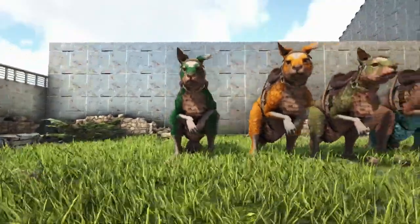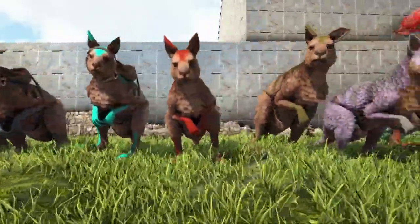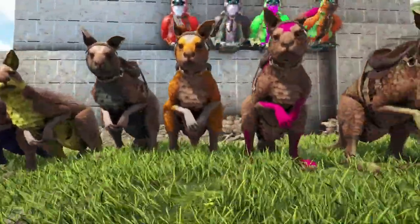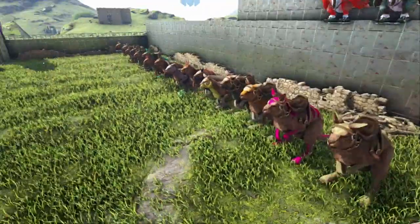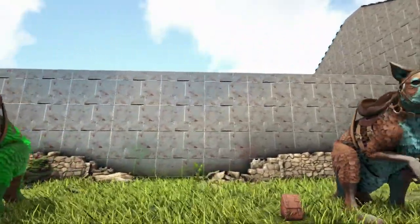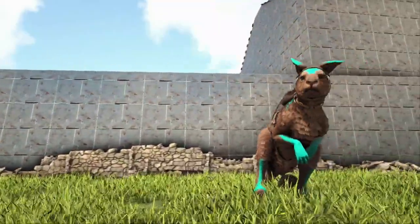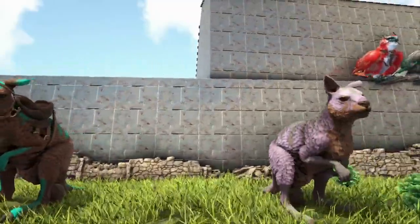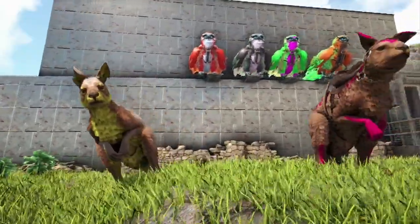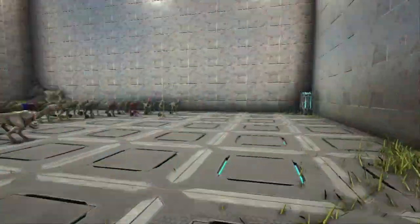Look at these — holy smokes guys, this is a super long line. This literally takes up the entire front yard here. This is unbelievable how many mutations we did end up getting out of these Procoptodons. But we're not using all of these mutations — we're using these mutations. Lots of mutations to choose from, but only a few of them are going to be best for our Easter-themed Procoptodon. These are the ones I'm thinking — let me know what you think in the comments below. Now it's time to breed them together. Two fully stacked Procoptodons coming your way. See you in a second. Now let's take a look at our Oviraptors.